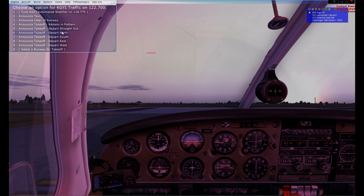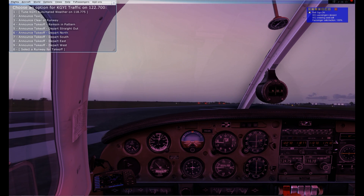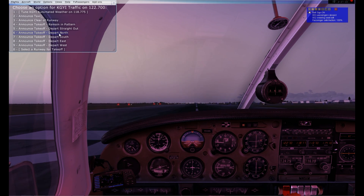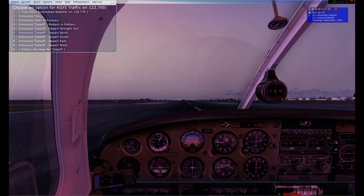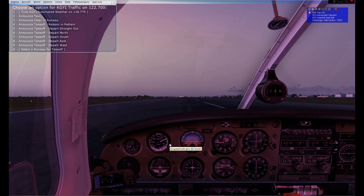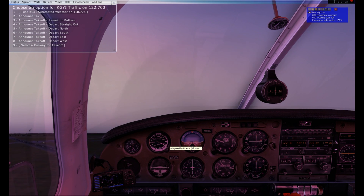We don't get any clearances from tower or ground since this is a non-towered airport — I have to do all my own deconfliction. We are on our runway, all lights are on. I'm going to start applying throttle now and take off for KOUN, University of Oklahoma Westheimer Airport. We're at about 40 knots, slowly accelerating, now reaching 60 knots. Decision speed is met. Once I hit about 80 knots I'll rotate — here we go. I've released pressure on the yoke and we are trimmed well because we are taking off.